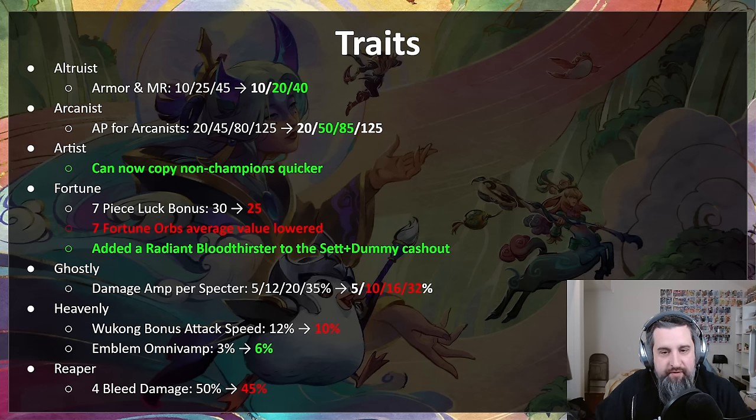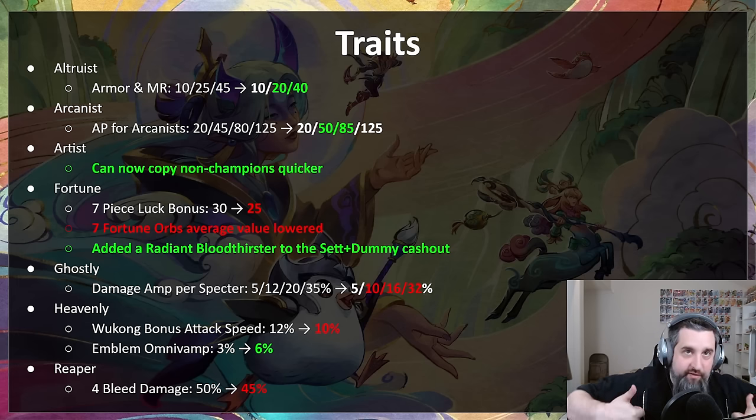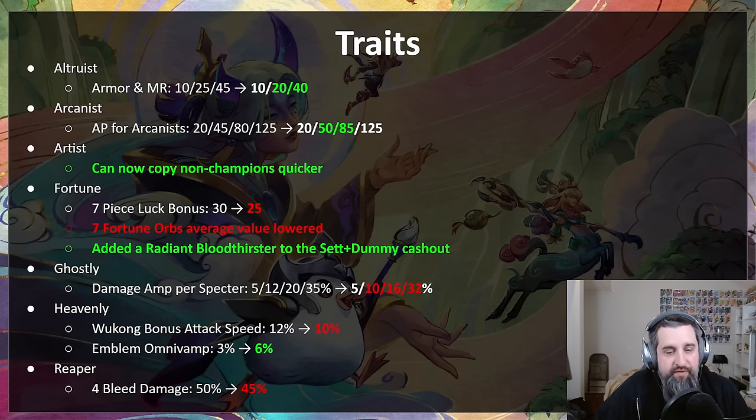Ghostly took off around day six of the patch, definitely freaked out a lot of people in EU and took off as one of the easier-to-play comps. The trait is being nerfed from 12/20/35 to 10/16/32 at four, six, and eight respectively. Eight gets the smallest nerf — we do want eight ghostly to be a win condition — but four and six are getting hit pretty hard to hurt them in the mid game.